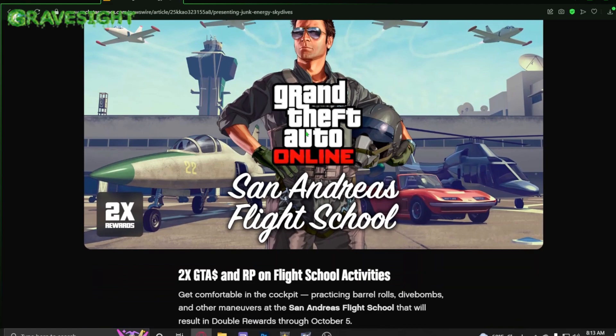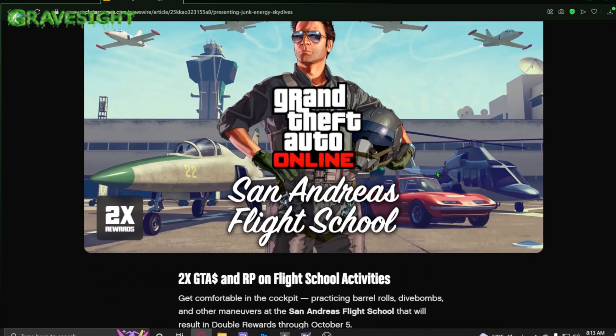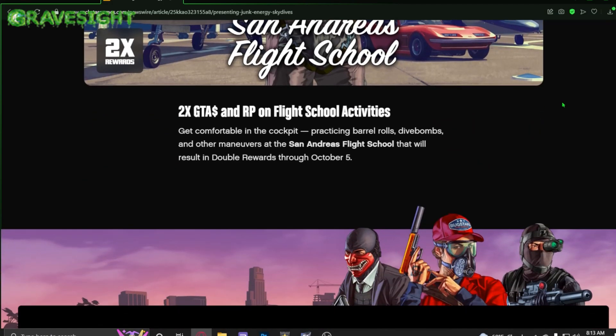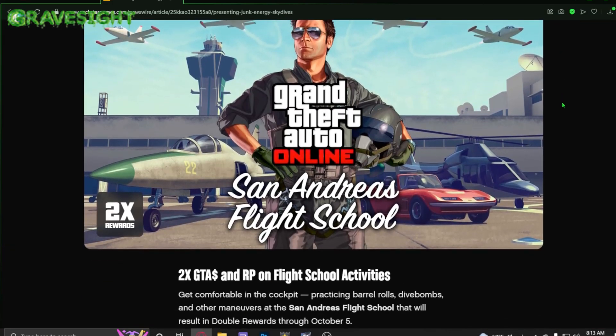What we also have this week is double cash and double RP on Flight School. If you're feeling confident in the sky you should be able to go through it quickly and make some decent money. It's also a pretty cool achievement to complete — I've already got all gold over at the Flight School — and we will be visiting that at some point during the week.